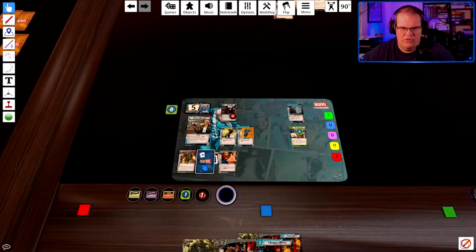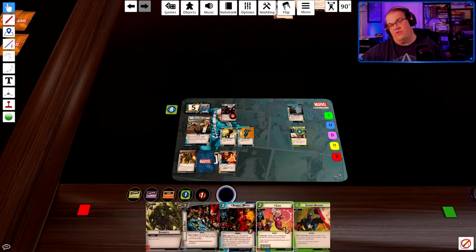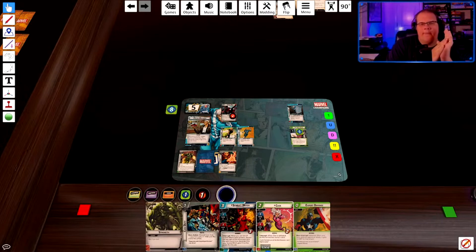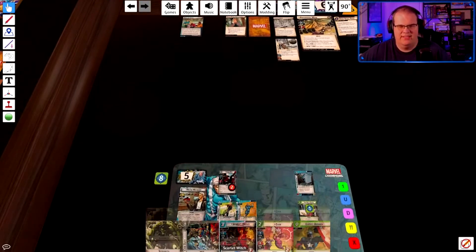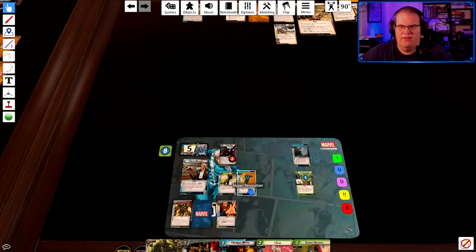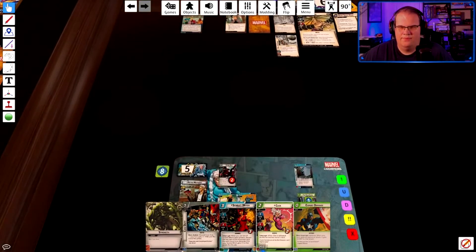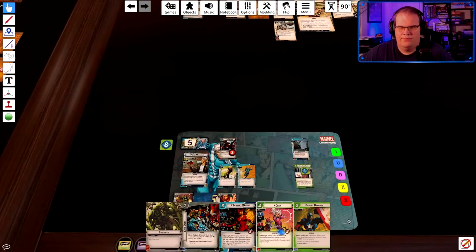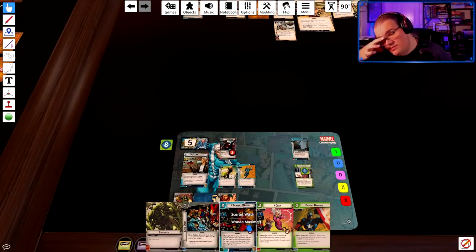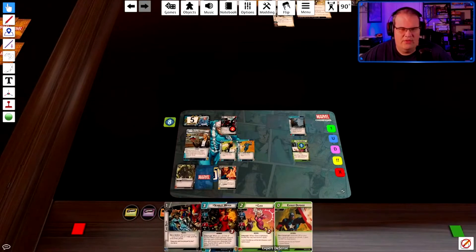I'll discard two to draw two. I was hoping to find Always Be Running, but we may be able to clean this up potentially, because I have a two attack, two thwart. So I can do four — I can play Scarlet Witch and she can do something. Let's try that, starting with Scarlet Witch.